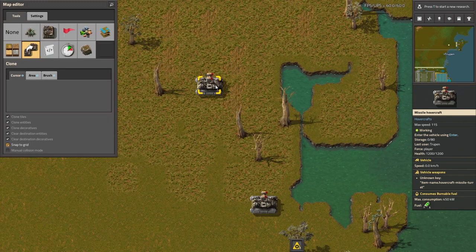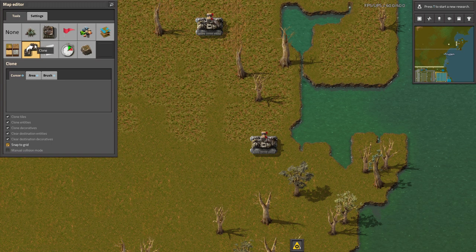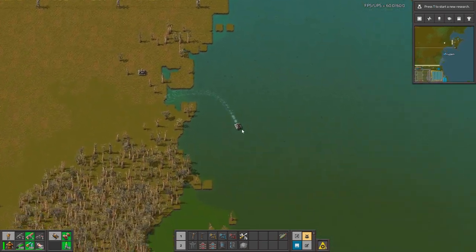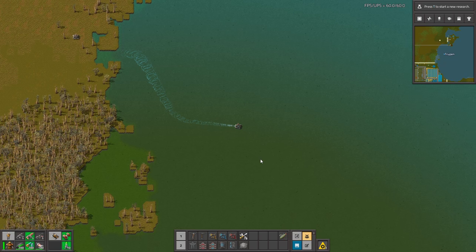So I used the editor tool to copy and paste this vehicle, and it doesn't work because of that. But I'm using the editor mode, so it should be fine when you are not cheating like me. But like you can see, it's going pretty nice on the water.